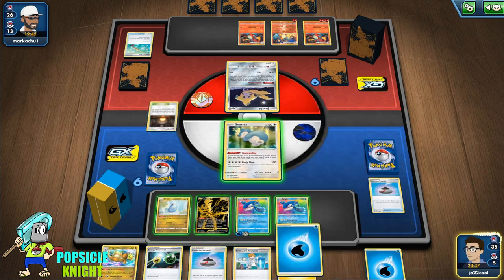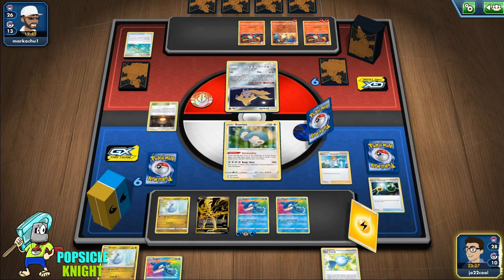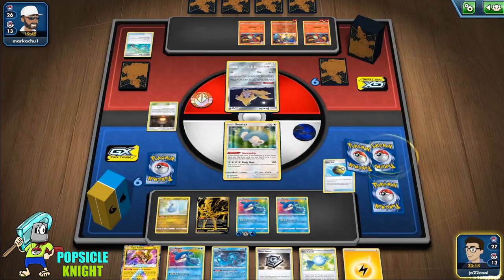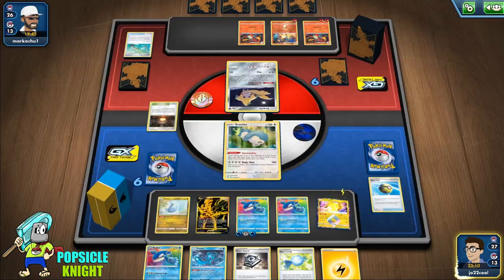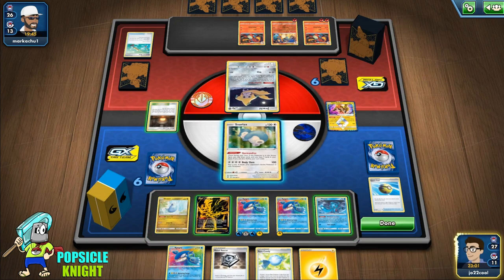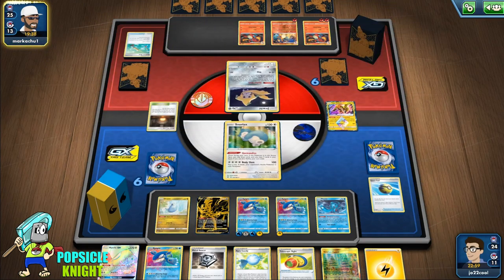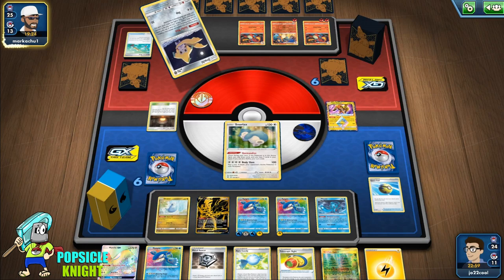We attach Water Energy, then use Professor's Research, get rid of a Lightning so we can get Tapu Koko using Quick Ball. We use Tapu Koko's Dance of the Ancients ability, getting two Lightning Energies on both of our Kyogres in the bench — really good. We put Fion there and use Gourmandise for more card draw. We get a Telescopic Sight, though it's relatively useless in this matchup since we're not fighting V Pokemon — except Oricorio GX, but nothing significant. Our opponent's Charizard can knock out Zacian V if they use Boss's Orders.